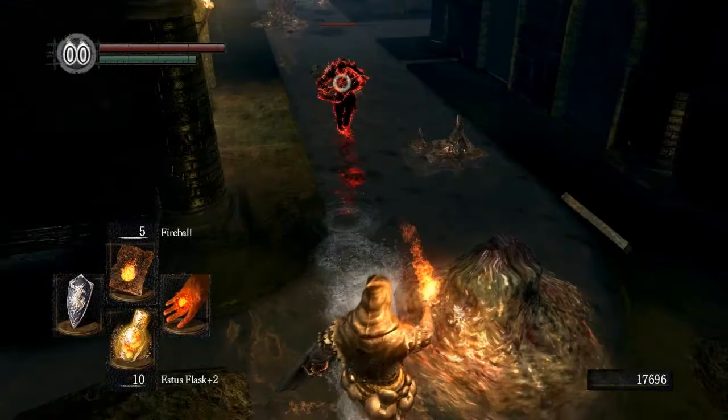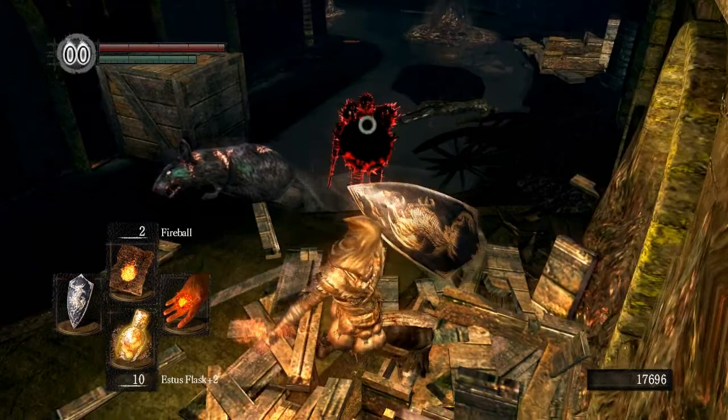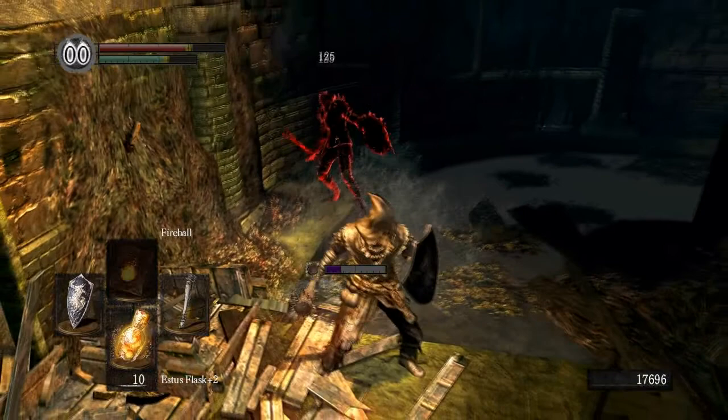Now if Kirk rolls into you he's going to do a little bit of damage because of his armor — that's the benefit to the Armor of Thorns. Let's do a jumping attack and finish him off. There we go, back to full health and you get a nice chunk of souls.